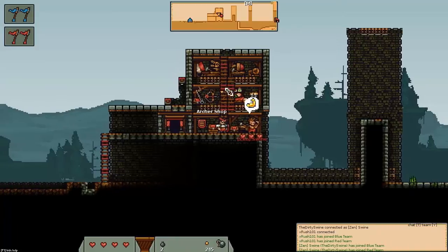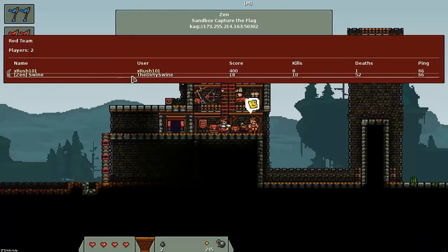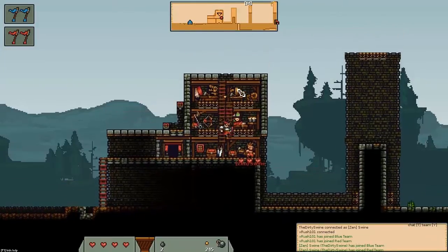Hello guys, this is XRush101 and the Dirty Swine, this filthy pig right here. We are on the Zen server right now, it's a private server, and we are going to do a tutorial on how to bomb jump.